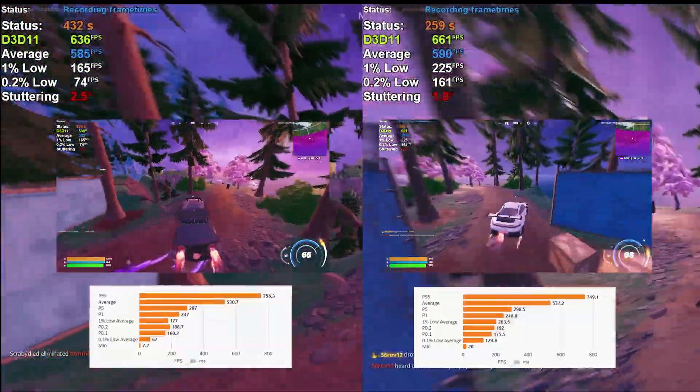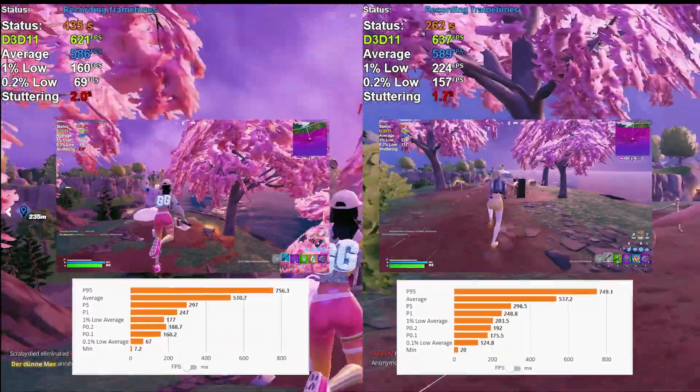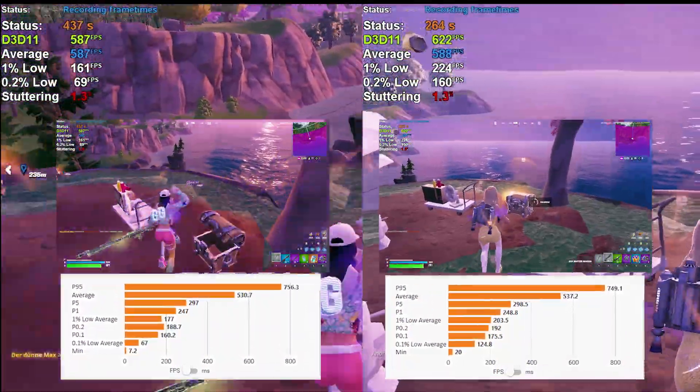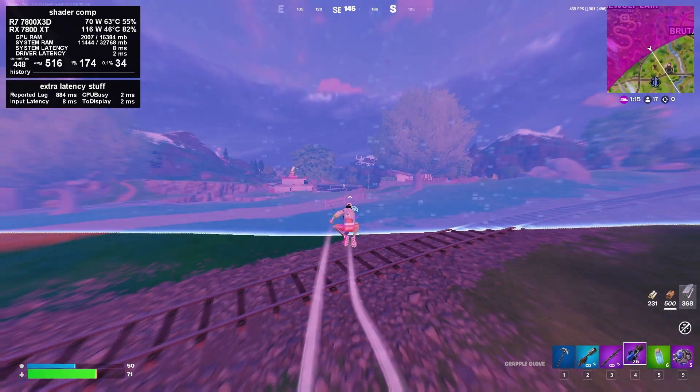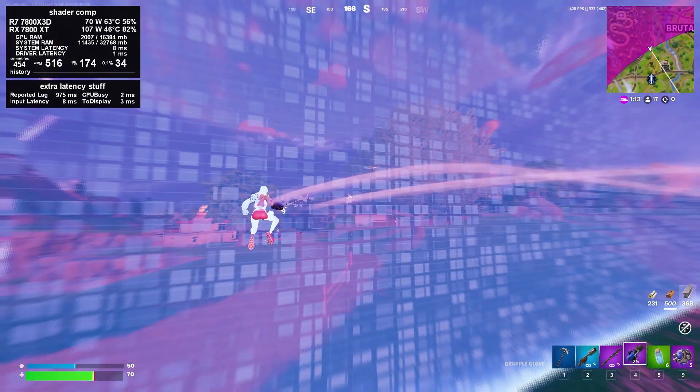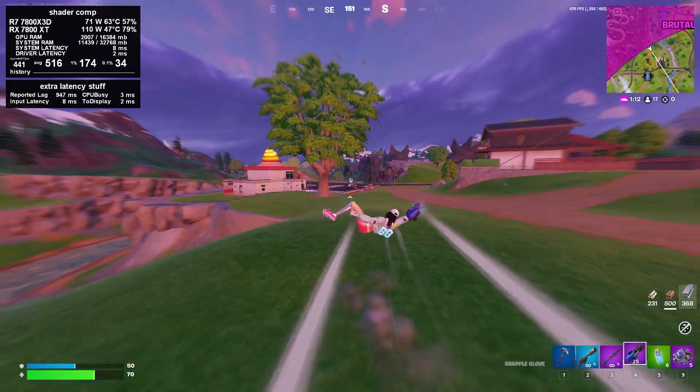I ran CapFrameX during these games and the 0.1% lows are about 100% better after compiling shaders. So if you're doing FPS testing, comparing drivers, or just downloaded Fortnite and it feels a little laggy, it might just be your shaders that need to compile — and that's basically it.